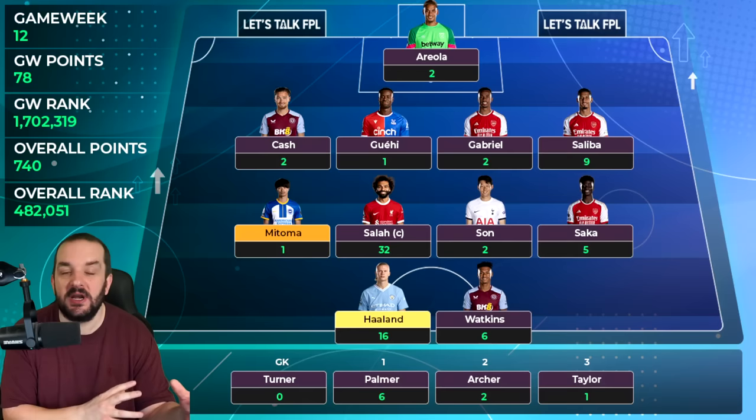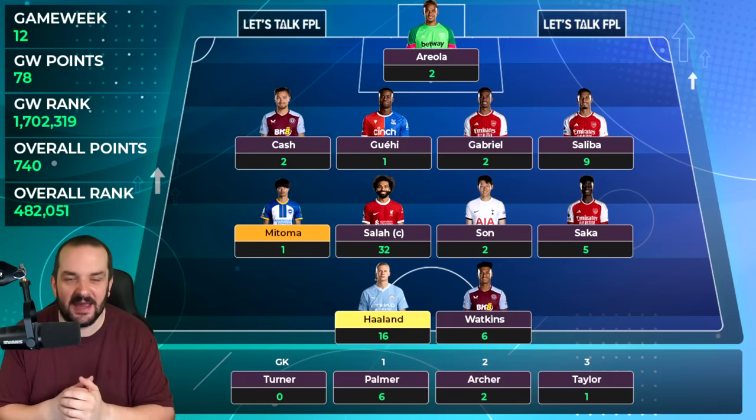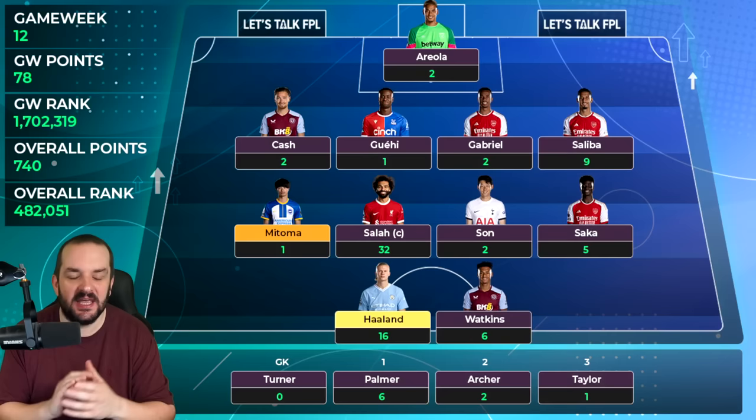The majority of those 78 points came from two players. I had Salah captained on 32 points, and Haaland got 16 in that pretty ridiculous game against Chelsea — the penalty that a lot of people think shouldn't have been given, the assist for the Rodri goal, and the goal that went in off his backside. So it wasn't the perfect way to get 16 points.